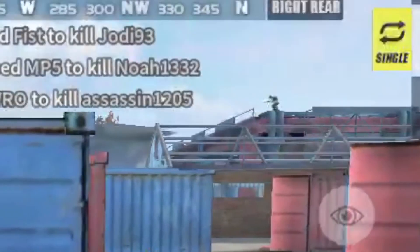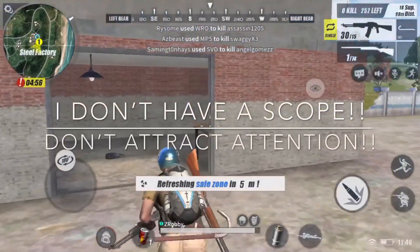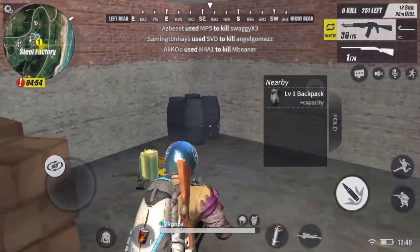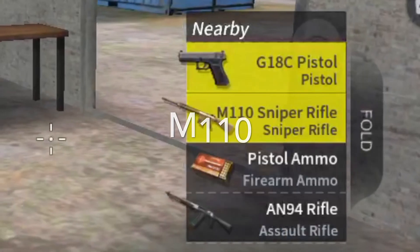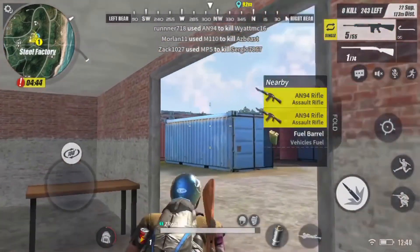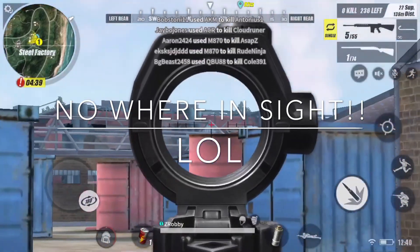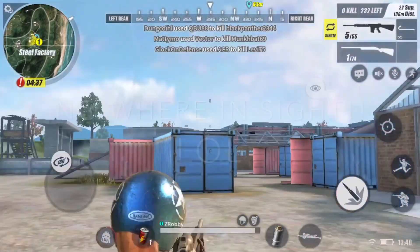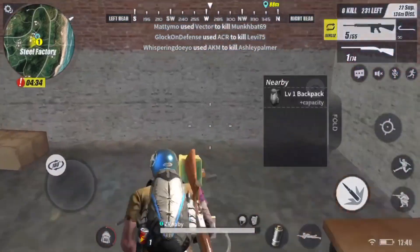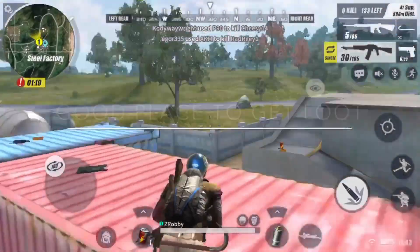Just starting the game off. As you can see out here there is somebody up there, but I don't have a scope so I'm not going to shoot — don't attract unnecessary attention. Let me get that sniper for the range. When I scoped in, that boy took off — he already knew, he's seen me. We're starting this game off pretty solid.